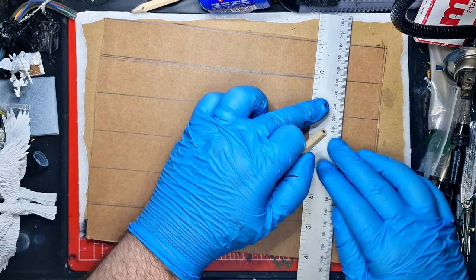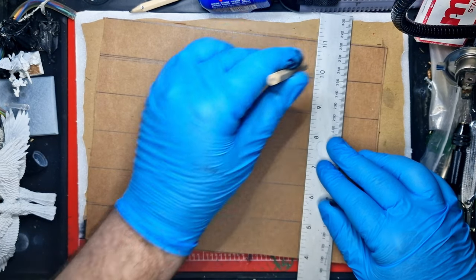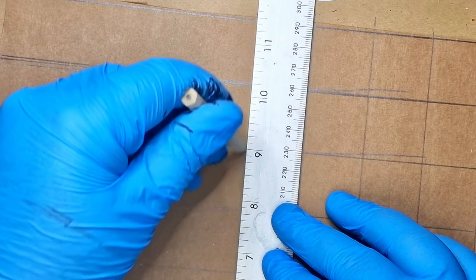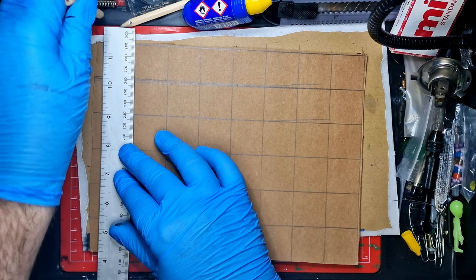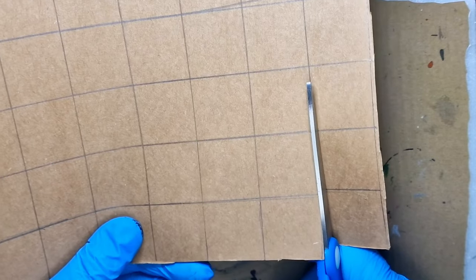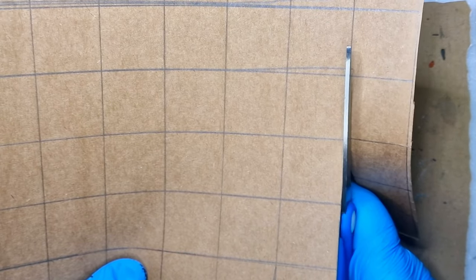Imagine my warriors going onto the battlefield and just finding this ruin — maybe a sort of city landscape. You could even use it for a sci-fi or futuristic scenario, so it works for Warhammer, Warhammer 40,000, or Kill Team. I wanted it to be a flat board so I could play scatter scenery on it, adapting to whatever game I was playing. Once we've squared everything up, I'm just going to cut these out.